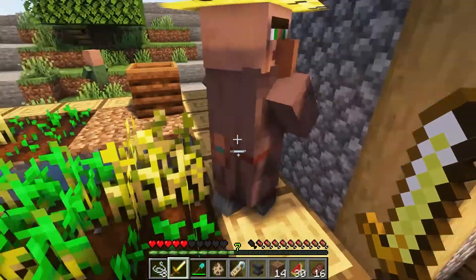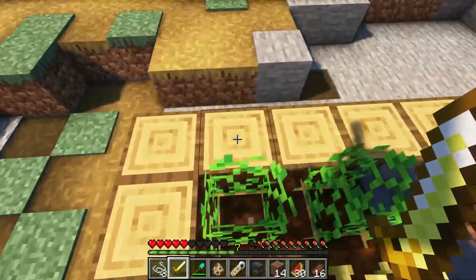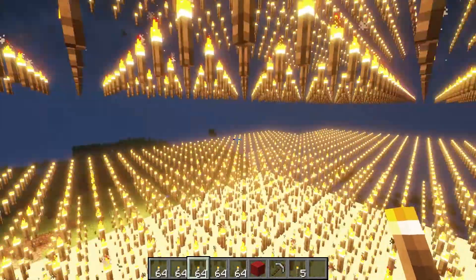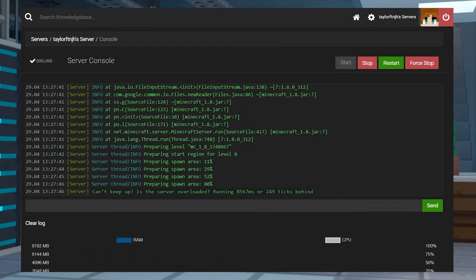If you see that message, the server will most likely not meet the perfect TPS value. The lower the value, the more lag you will experience, and the higher the value, the less. If you get this message, this is what it might look like in the console.